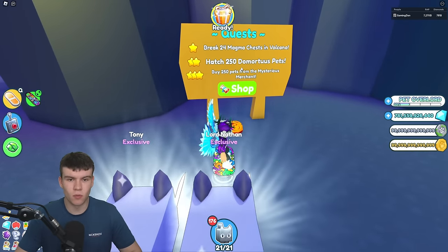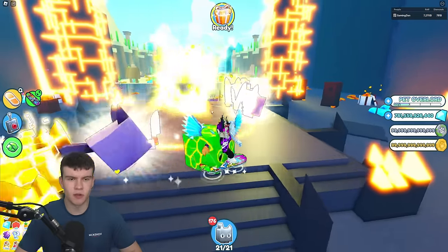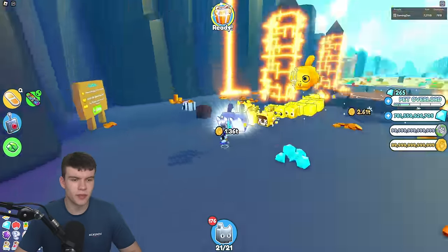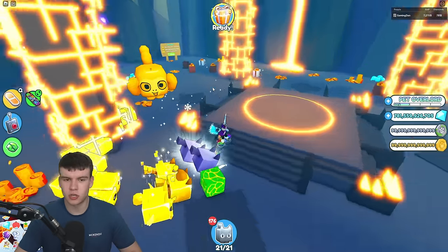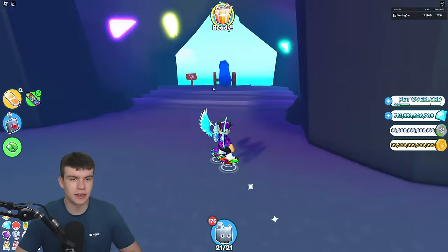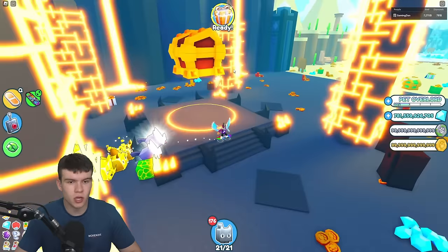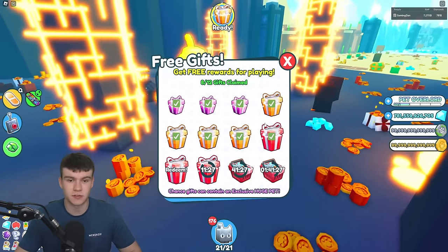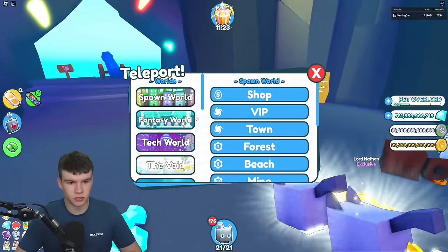Touch 250 Mortis Pets — that's going to be easy. I think that could be from the secret Dominus Room or it might be the Legendary area. And then buy 250 pets from the Mysterious Merchant — not going to be too hard at all, you just need to wait for the Mysterious Merchant and you'll soon enough complete this one. Those are some easy ones to complete.